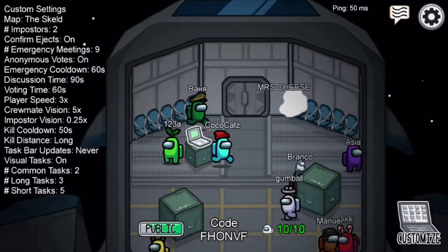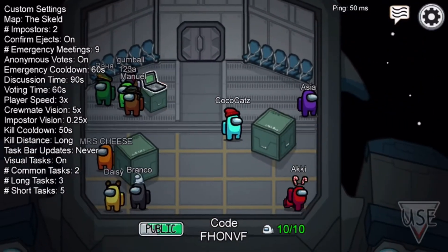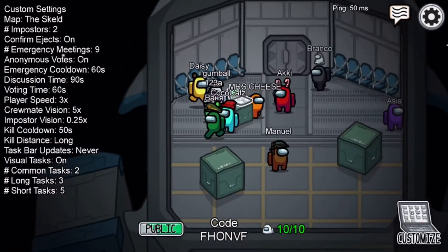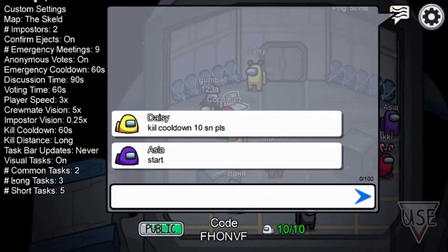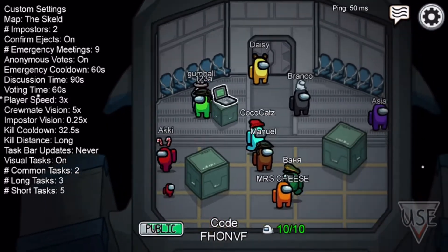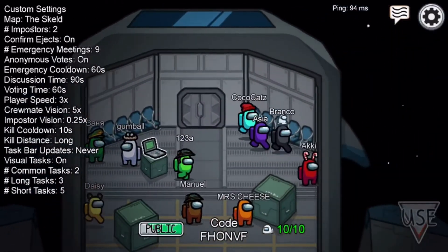You can see people have loads of different names. You just need to wait till someone starts the game. Usually people will just say 'start' in chat, because that happens a lot. If they don't like the game settings they might ask you to change them.